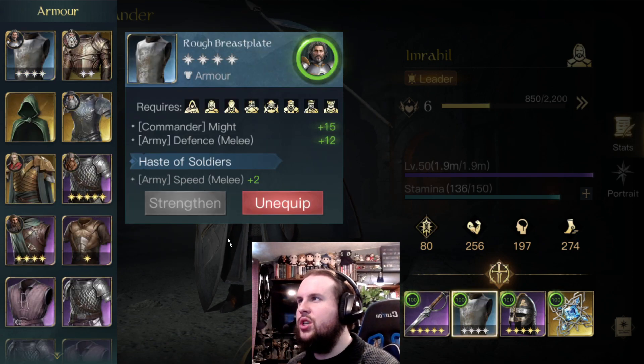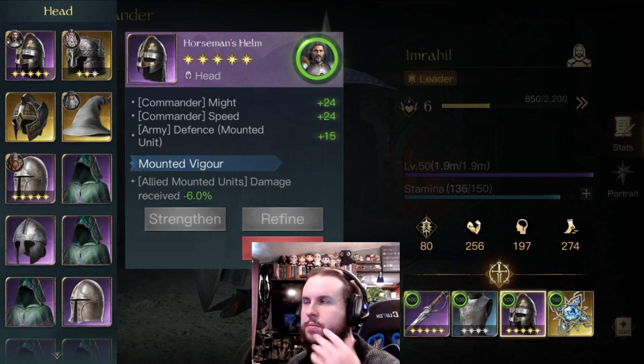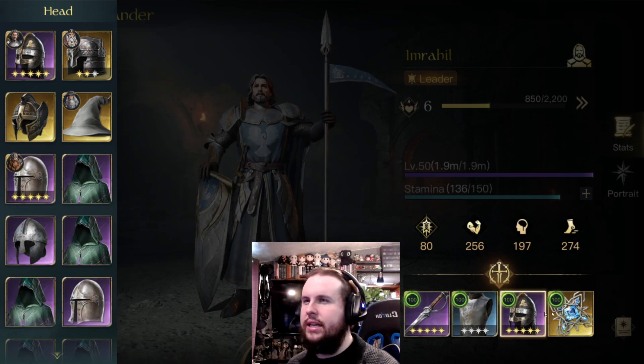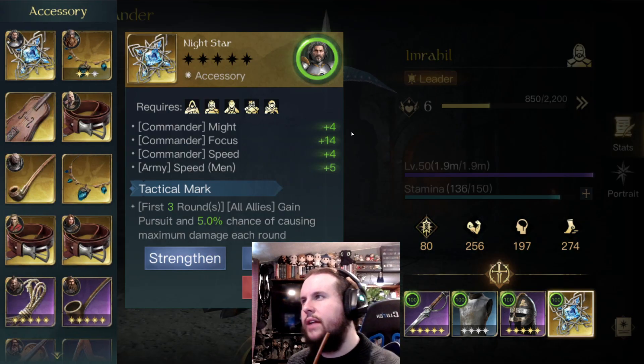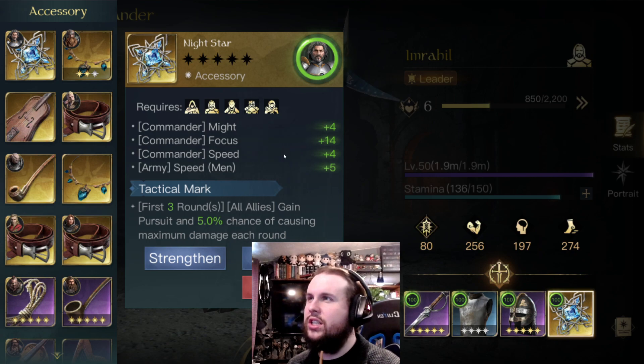I give him generic speed and defenses. He's got a really nice horseman's helm, fully maxed out — army defense and mountain units take less damage. He gets more speed, that kind of stuff, because he has some modifiers. I don't have a great gold item for him. I do have a night star, which gives first three rounds all allies gain pursuit and a 5% chance of causing maximum damage. It also gives some speed to men, and again, he focuses on men cavalry, so that's good.